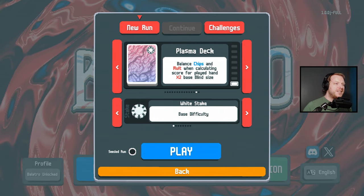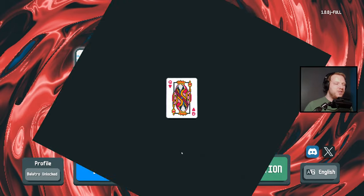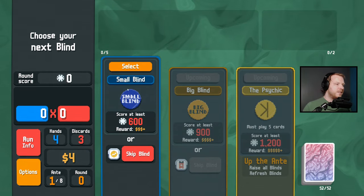Alright, we are going off with the Plasma deck today. The rule is we have to buy the first joker on the left that we find in the shop, and we must keep it for the entire run. That is what is occurring.